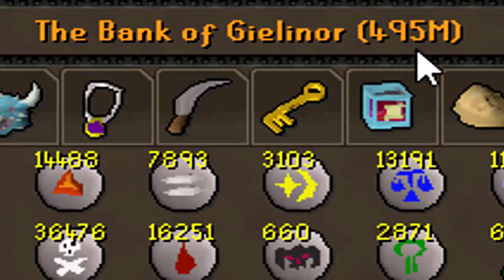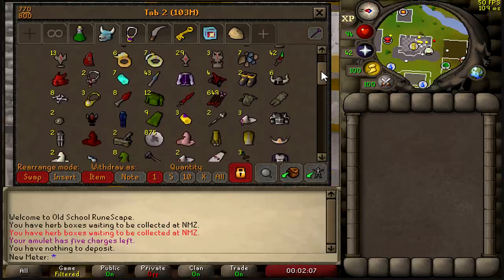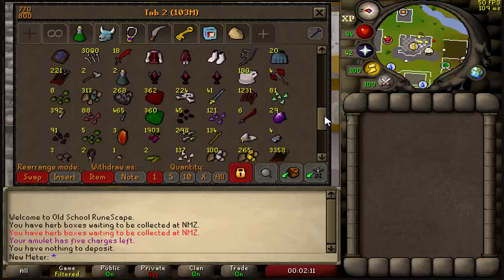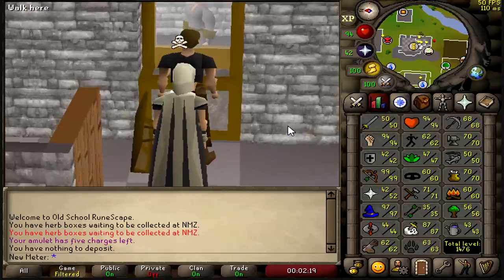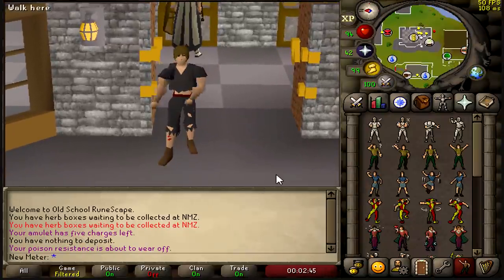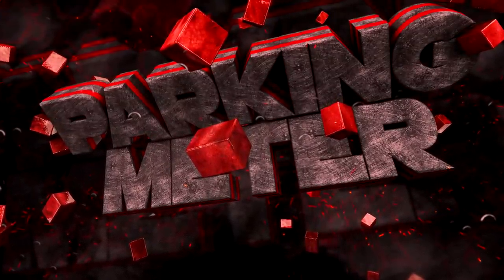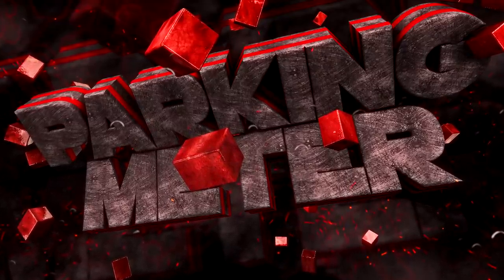That's where I'm going to end the video. My bank is now at 495 mil — pretty much 500 mil right there — and my loot tab is 103 mil. Been slaying and grinding, killing pkers for all of this loot. I need another 500 mil for a twisted bow, and then we're going to get an infernal cape. If you enjoyed the video, leave a like, subscribe, and I'll see you in the next one!